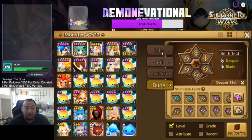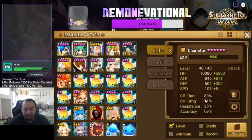On Charlotte, I changed her — she's at 80% crit rate, 121 speed. Crit damage is still really low. Accuracy is decent, kind of on the high end, but I'd like to get another 40 to 60% more, or maybe 80% if I'm optimistic — 100% if it's really crazy. That's what I'm looking to get on Charlotte.